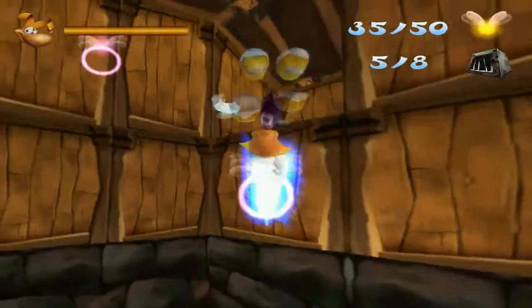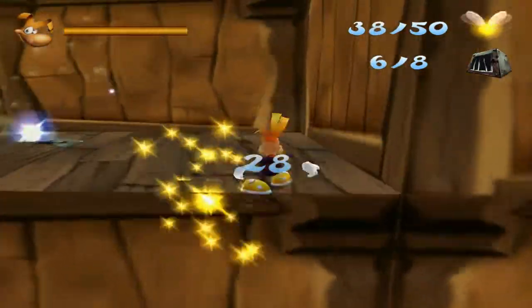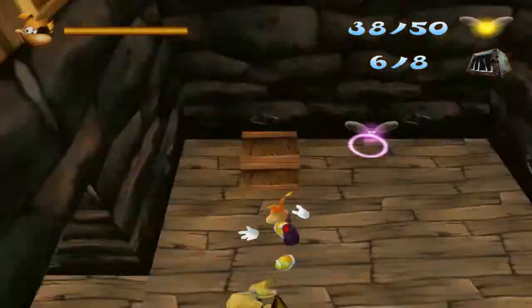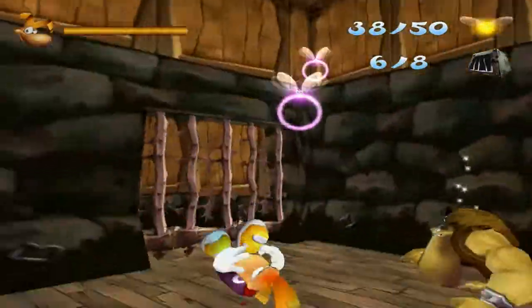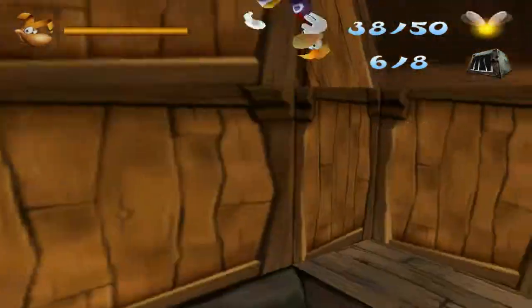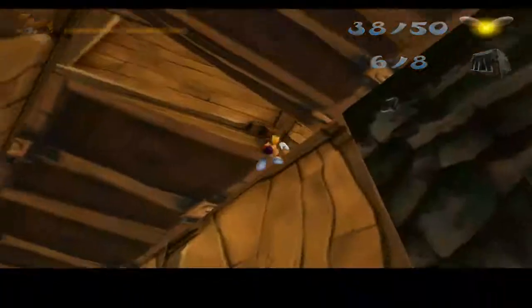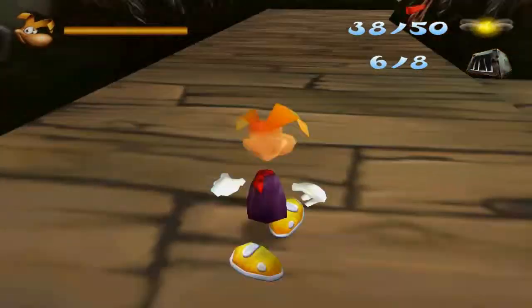Anyway, let's use these purple lumps and then we jump up here! You don't even have to use this purple lump right here, but you can if you really can't make it! We need to go through here so Clark can actually progress, because I guess you can't crash through iron gates like that.